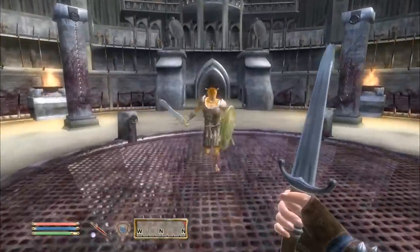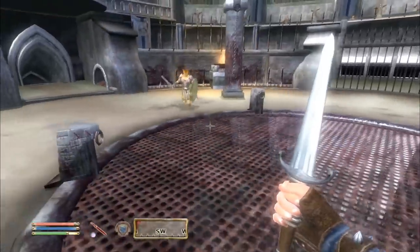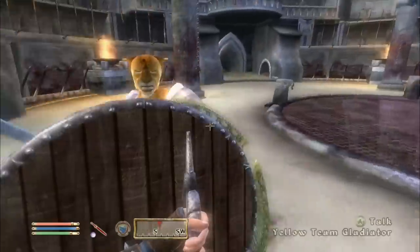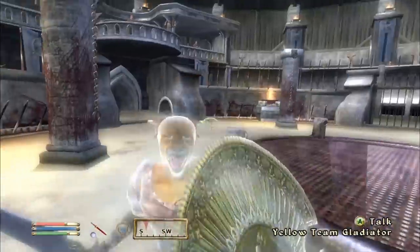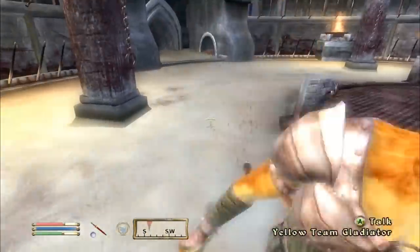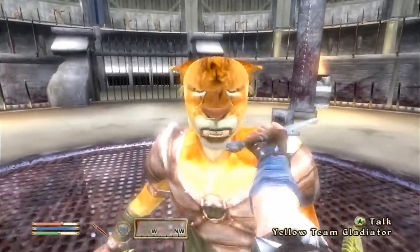I'm going to try and absorb this guy's stamina immediately. Oh — you can only cast powers once per day. That's weird because I thought I slept for a day. Oh well, we won't be able to do that. This guy should fall just as easily — he's got a nice elven sword and an elven shield, but that's not gonna help him.